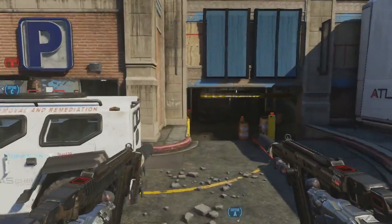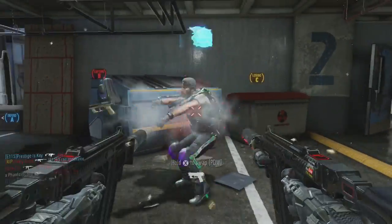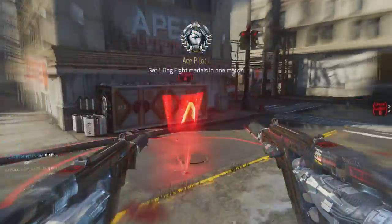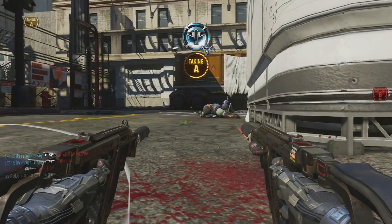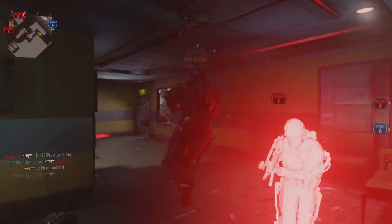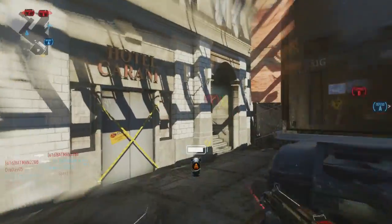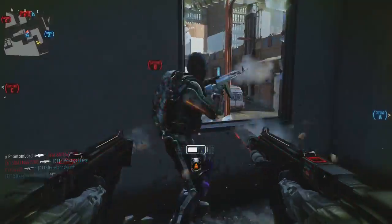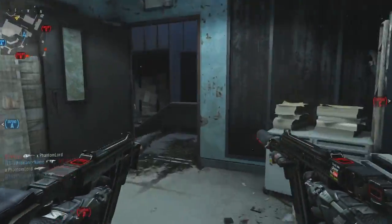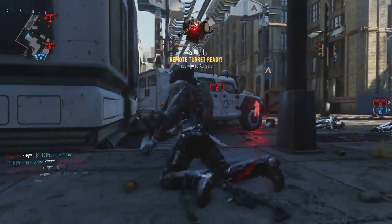Rule number one to ranking up in any Call of Duty game: make sure that you have one weapon of each category that you're comfortable using. I always say at least have one submachine gun and one assault rifle, and you'll be good to go. Use a weapon that feels like almost an extension of yourself — a weapon where you know which attachments are perfect for which situations and which game modes. For example, my favorite weapon to use in Domination would be a submachine gun, because submachine guns let you run and move a lot faster to get to objectives. If I was playing Team Deathmatch or Kill Confirmed, I would probably use the HBRA-3 Assault Rifle or the Atlas 20mm Sniper Rifle. Make sure you have a variety of weapons that you are comfortable with using.